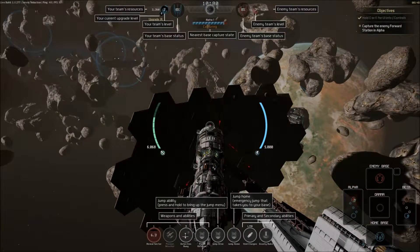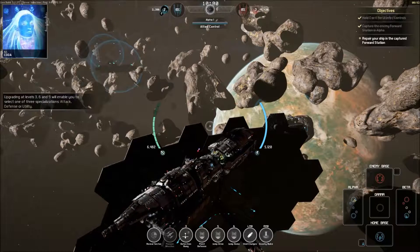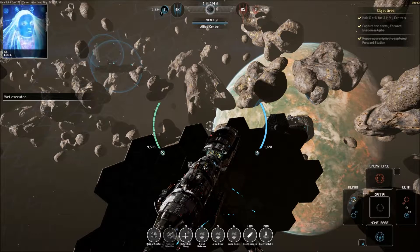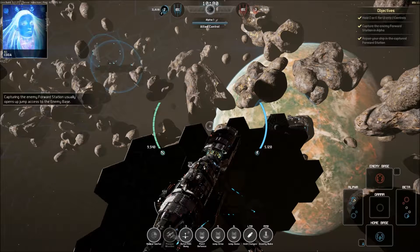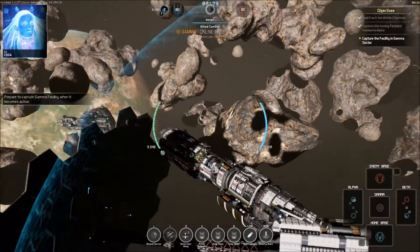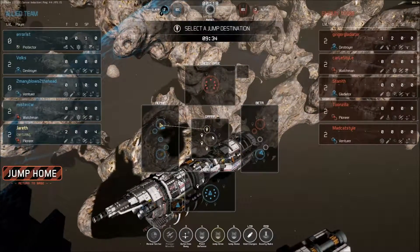Upgrading at levels three, six, and nine will enable you to select one of three specializations: attack, defense, or utility. Well executed — capturing the enemy forward station usually opens up jump access to the enemy base. In this simulation we will head to Gamma instead. Prepare to capture the Gamma facility when it becomes active — you need to prevent the enemy capturing Gamma. We must use our drive to get there.